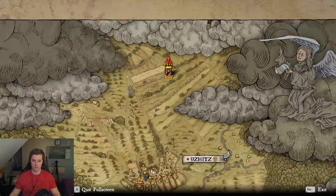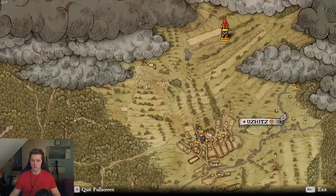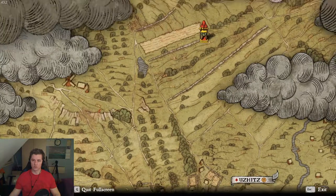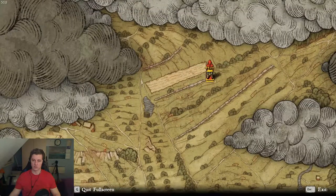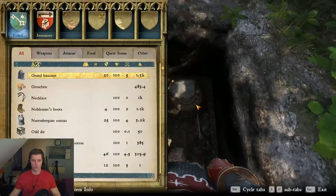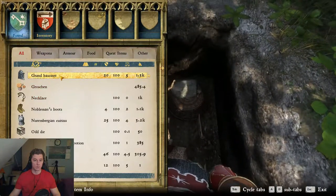I will show again on the map - here is Ucic, zoom in. This is the first and then the second stone wall and end of this war. So we got here: holy smoke, good helm.